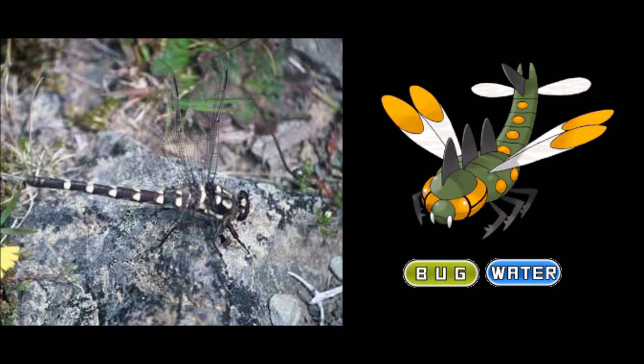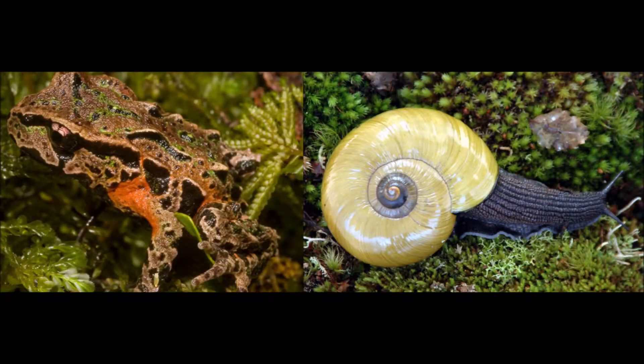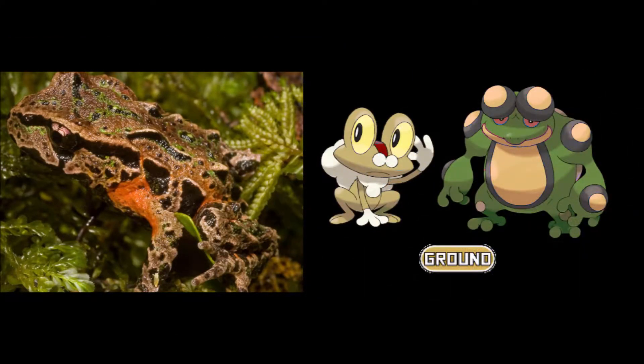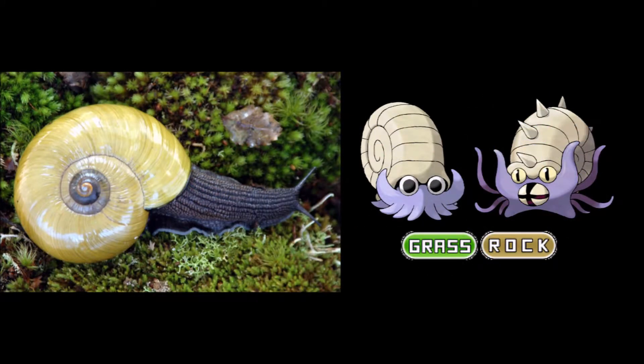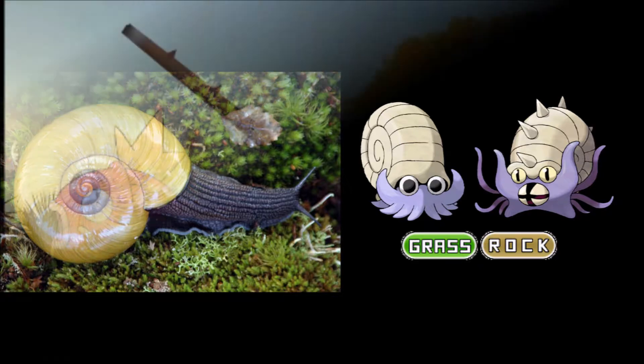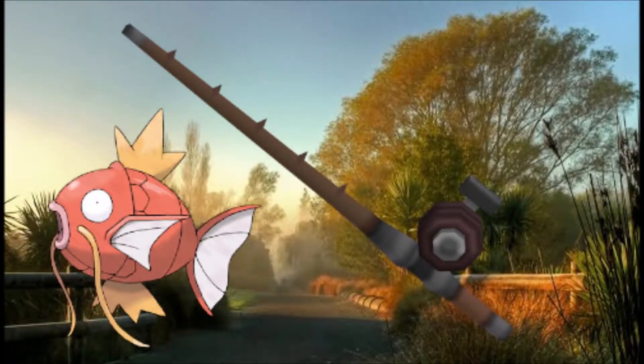The Dragonfly will be the Yanmega of this series and is a water type because its Maori name translates to Water Snatcher. At night, you will find frogs and snails. The frog will be a pure ground type because a majority of New Zealand frogs are more terrestrial than aquatic. The snails will be a grass and rock type — rock for its shell and grass because, although it is typically seen as a garden snail, it actually isn't.